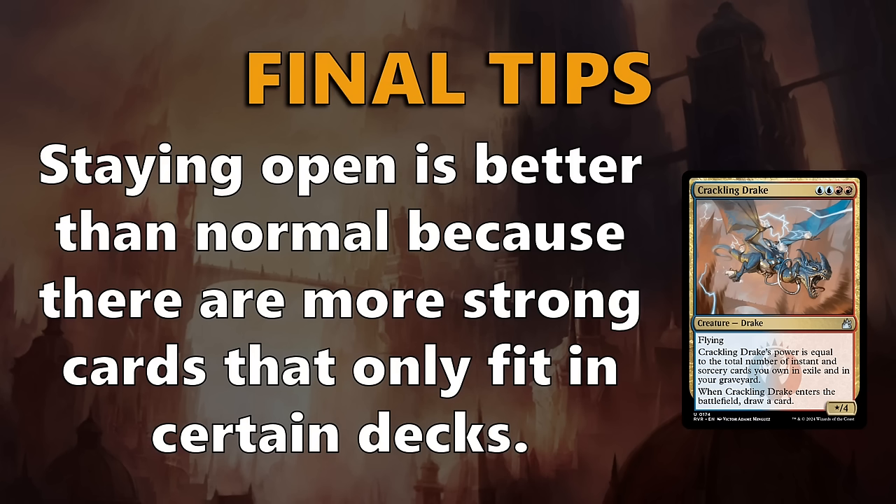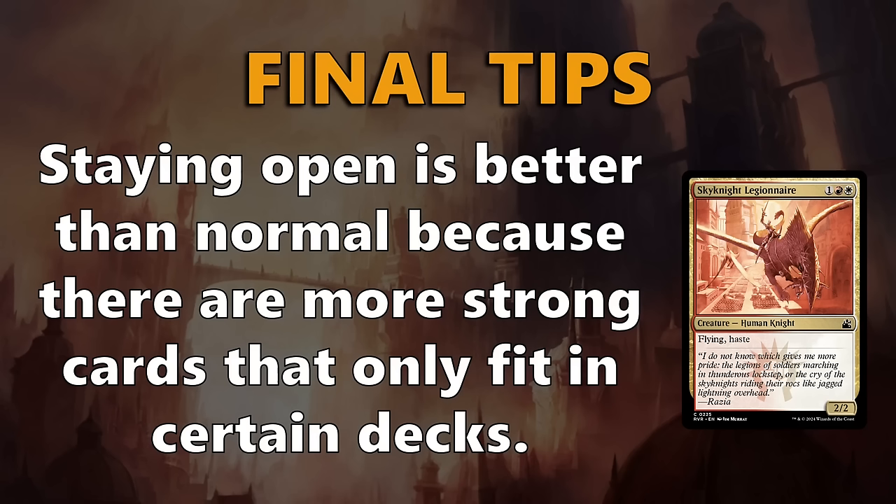Even at common rarity, there are cards like Sky Knight Legionnaire, which are excellent in their color pair and unplayable in any other strategy. This is further reason to stay open, read signals, and figure out which color combo is the most open.